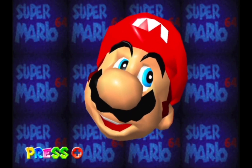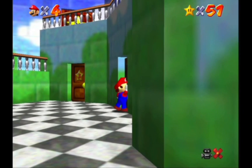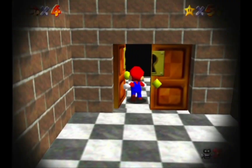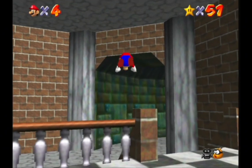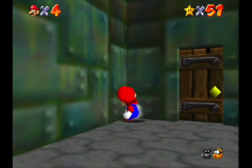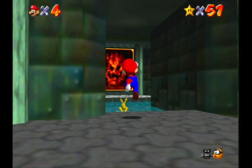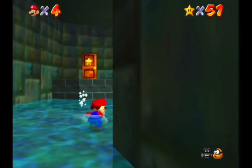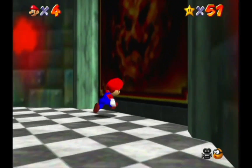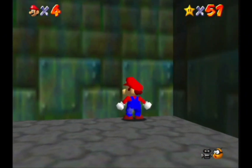Hey Mario and hey channel, welcome back from the release of Mario Wonder - we got some grinding to do. I know we can, we just gotta grind. Last episode we completed the metal cap, so we were able to grab that final star in Jolly Roger Bay. We also got a secret star in the metal cap level and completed Lethal Lava Land. Today we're gonna be jumping into this painting right here on the wall.